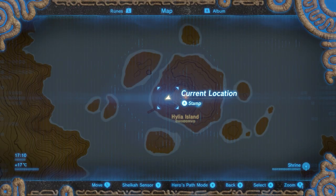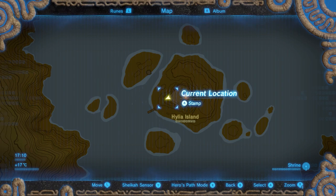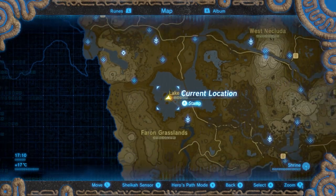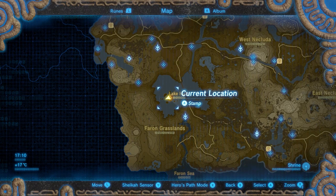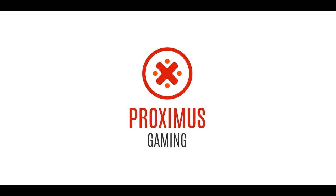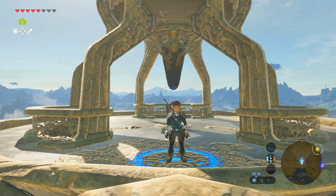The Ya Naga Shrine is located in the lake region. The shrine itself can be found on Hylia Island, which is located in Lake Hylia itself. It's easiest to start your search for this shrine at Lake Tower, the one closest to Lake Hylia.